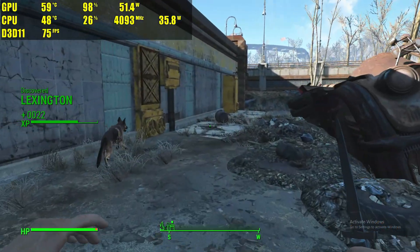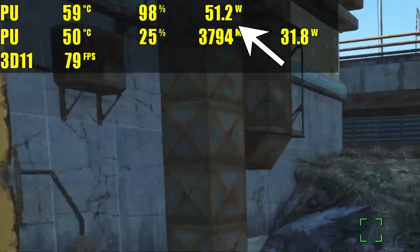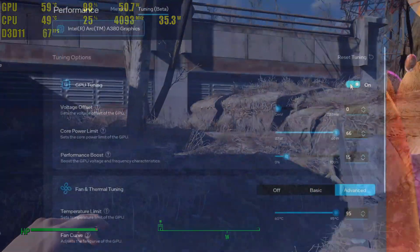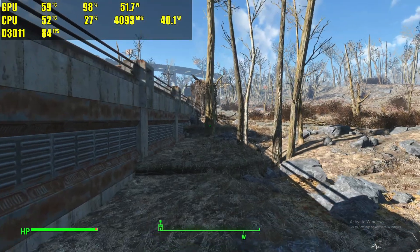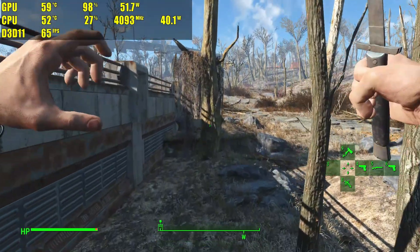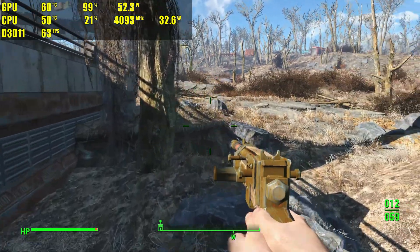One weird little quirk that this card has is that it never wants to go above 55 watts. I had to go into the software and try to manually overclock it just so that I could even get it to 50 watts, because oftentimes it would cap out at about 45. This is definitely leaving some performance on the table, because as you know, the higher the power, usually the more FPS you're going to get out of games.